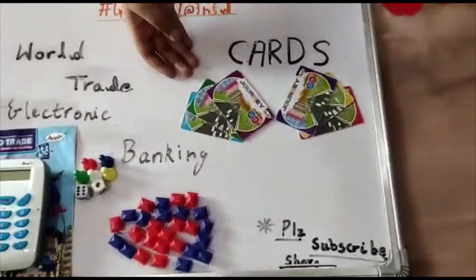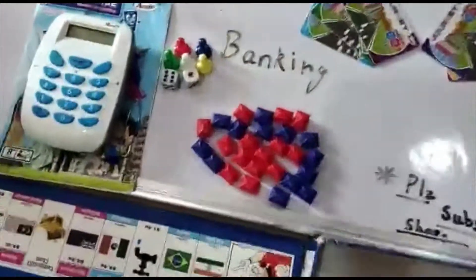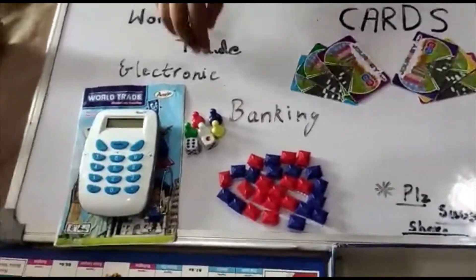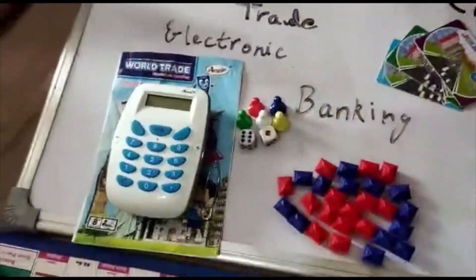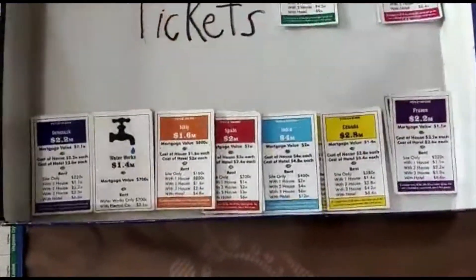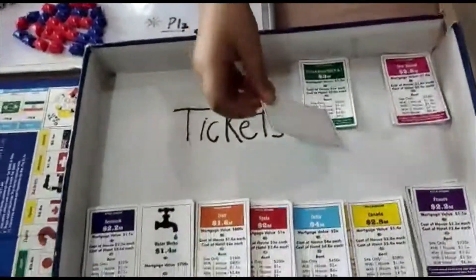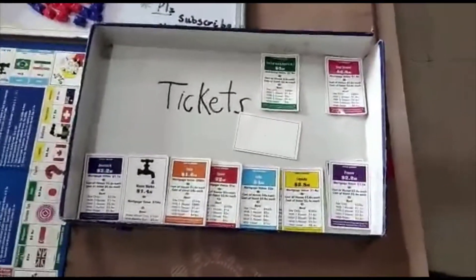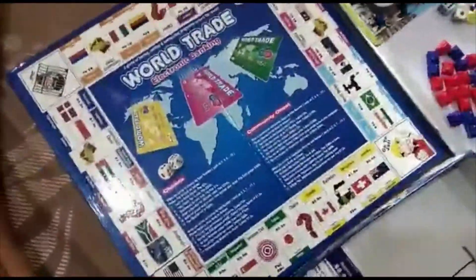These cards act like debit cards or credit cards. These houses — you can make them hotels, or one house or two houses. These pegs from which you move, and these dice, including some tickets of different colors from different countries. You also get one extra card, so if you lose any country you can create it and add all the rents and values. Whoever has the highest tickets wins the game.